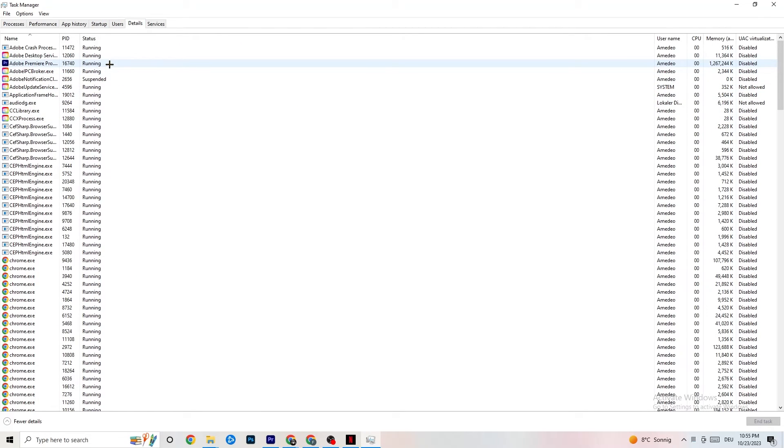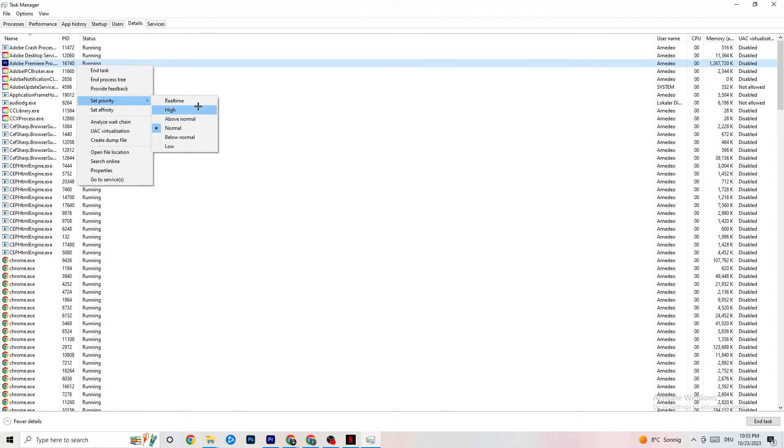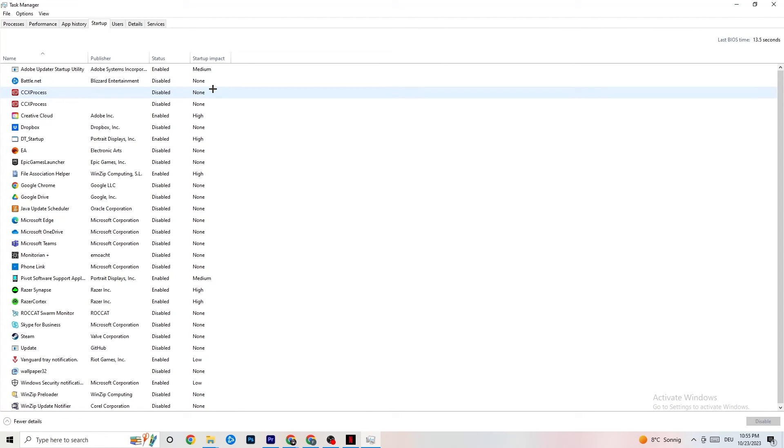Once your CPU and GPU usage looks fine, go to the top-left corner and click on Details. If your application is running in the background but not showing up, this is where you find it. Right-click your application — I'm demonstrating with Adobe Premiere Pro — click Set Priority, and choose either High or Real Time depending on which works better for your device. This directs your PC's performance toward your game.